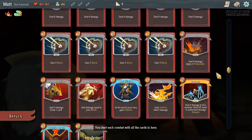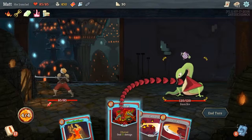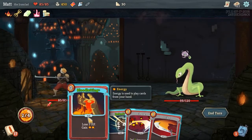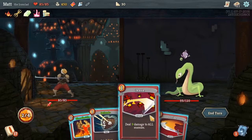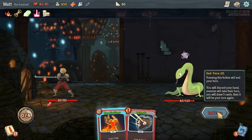As you progress you get new cards and can upgrade existing ones. There are also relics and potions which give you different advantages. For example, a relic might give you an extra energy point, or it can regenerate some of your health at the end of each combat.